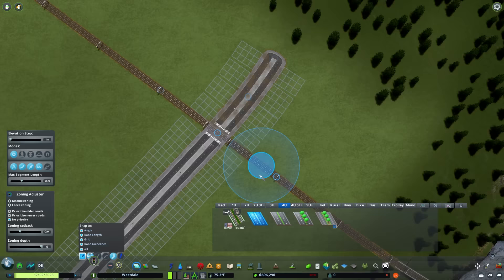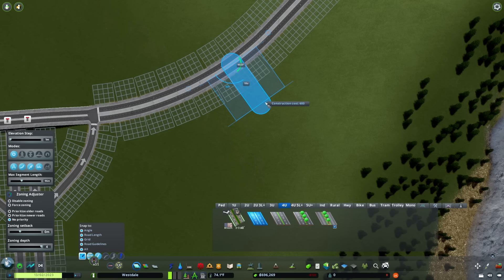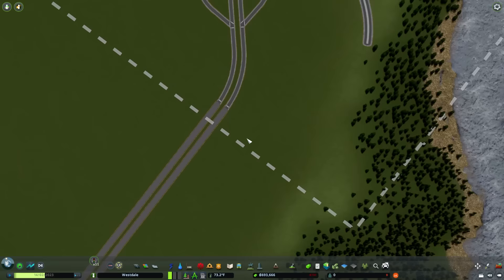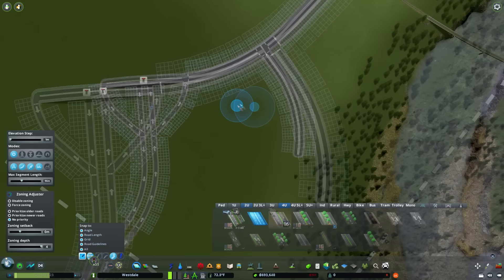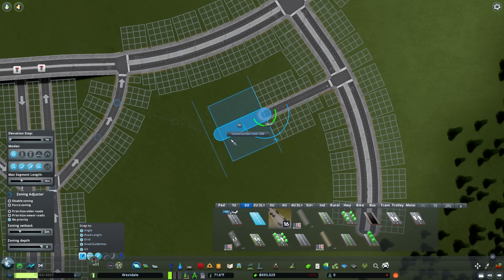I'm going to curve this one to make it look like it's coming perpendicular off the train tracks. Road hierarchy-wise, I want to connect my large roads to my large roads - connecting highway to arterial, then expanding the arterial network until we're ready to add collector roads. This is where I deviate from the Jedi Mind Trick. I'm going to add some local roads coming off of this one using the curve road tool.